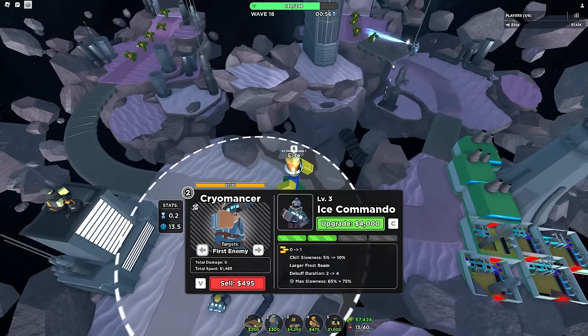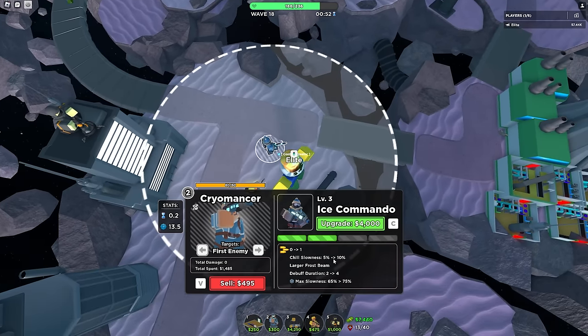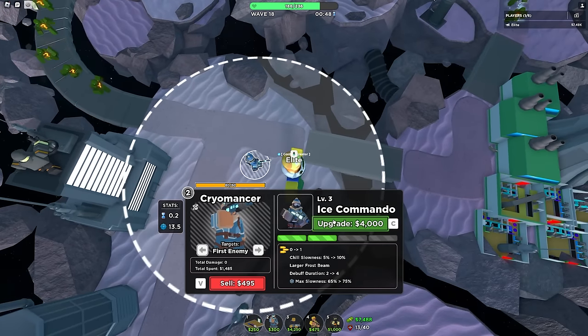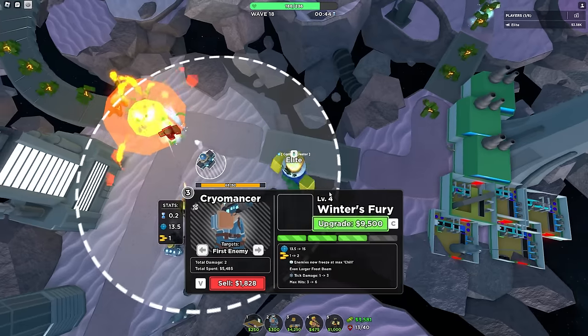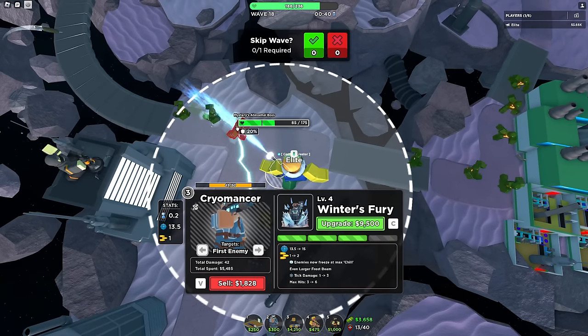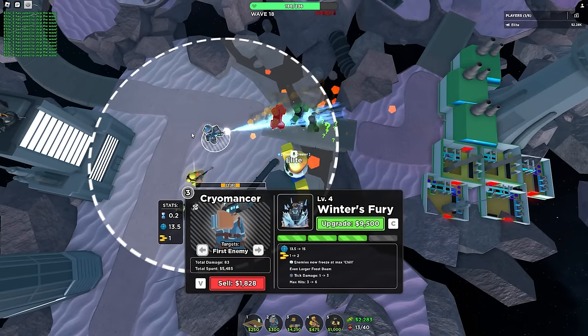This round has a ton of Mysteries everywhere. I think I should get the Ice Commander upgrade — it increases slowness, adds damage, and extends frost beam debuff duration, meaning enemies take more damage and slow down more. And wow, this one is bringing them to a halt! I can definitely see that we're doing more damage than we should be.